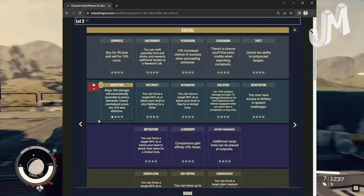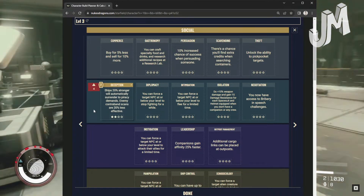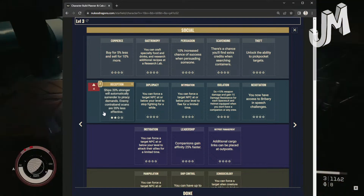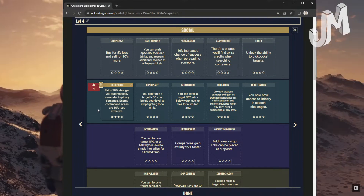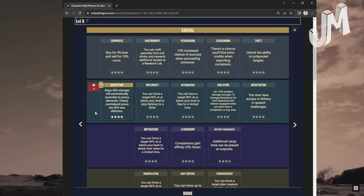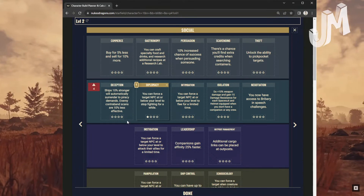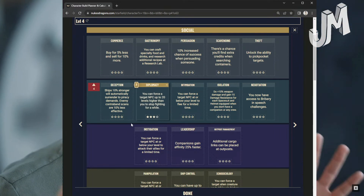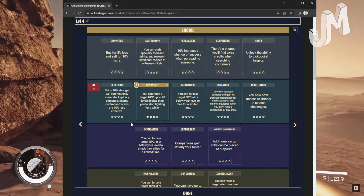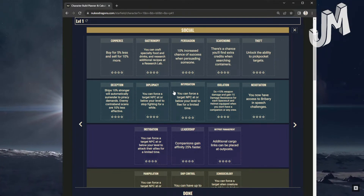Deception: Level 1 — ships 10% stronger will automatically surrender to piracy demands; enemy contraband scans are 10% less effective. Level 2: Ships 20% stronger surrender; scans 20% less effective. Level 3: 30% on both. Level 4: 50% stronger ships surrender; scans 50% less effective. Diplomacy: Level 1 — force a target NPC at or below your level to stop fighting for a while. Level 2: Up to 10 levels higher. Level 3: Up to 20 levels higher. Level 4: Force target NPCs to permanently stop fighting unless attacked again — essentially dump the aggro.